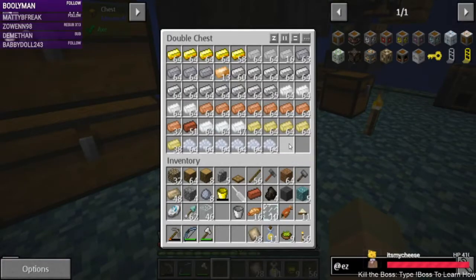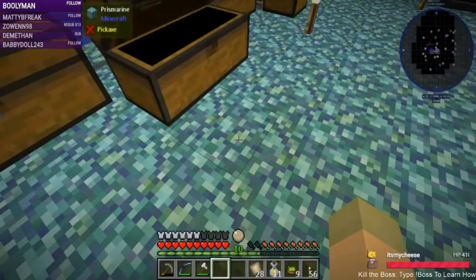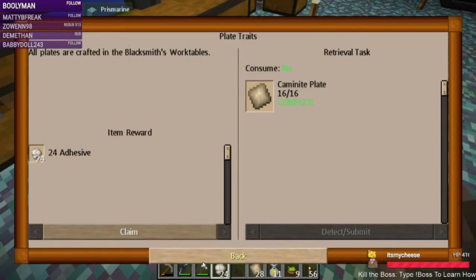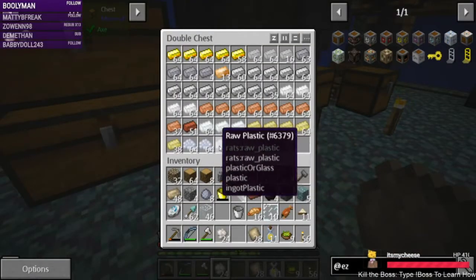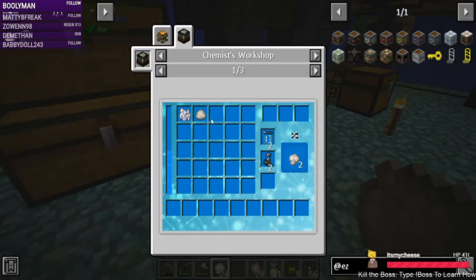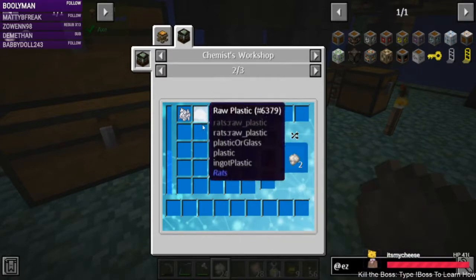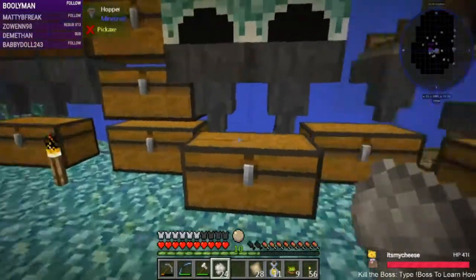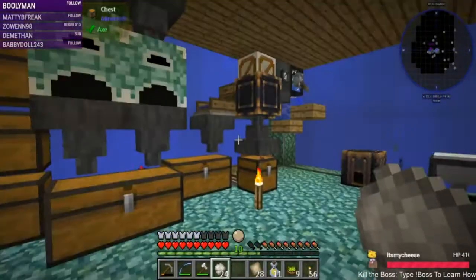We're getting to the point where I want to do everything. We achieved this one — we get some adhesive, which is why I purified all this raw plastic, because we can turn the raw plastic into adhesive. You can do Caymanite blend or plastic — there's the raw plastic one. There's no use for the raw plastic other than the rat tubes and things.